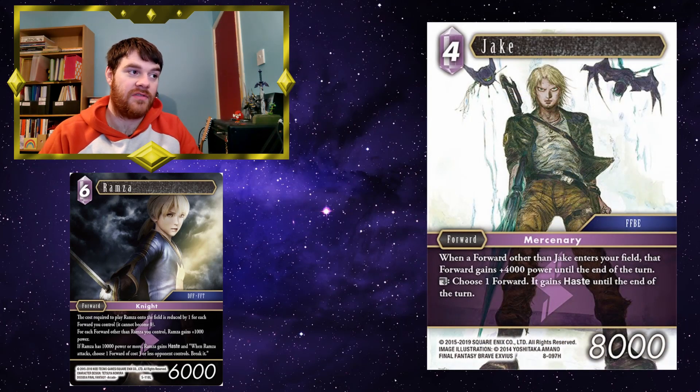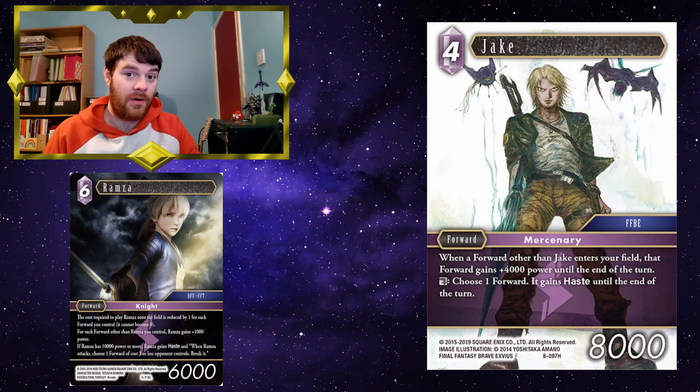Jake — if you've got Jake on the field, Ramza will be a 5CP forward, and as soon as Ramza enters with Jake on the field, Ramza gains plus 4,000 power — meaning he's already got haste and is ready to go swinging.